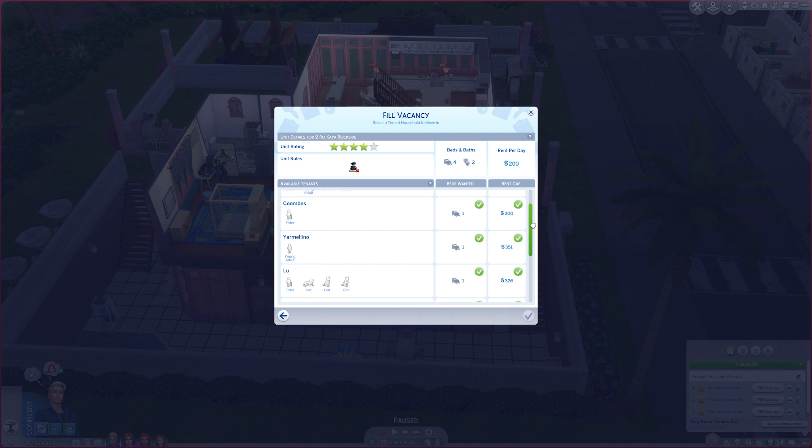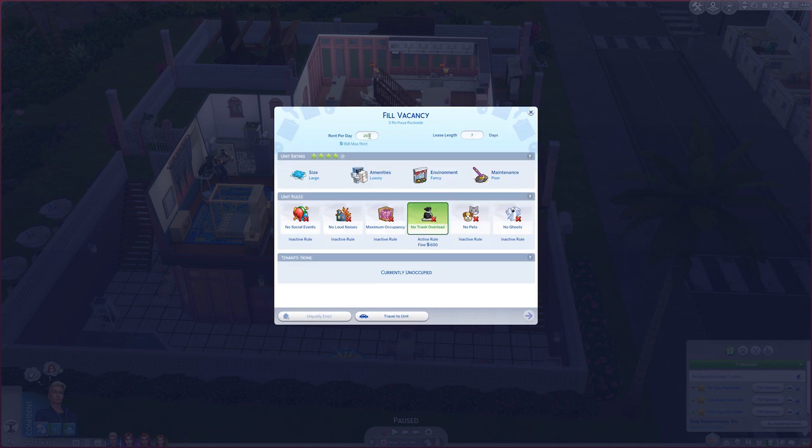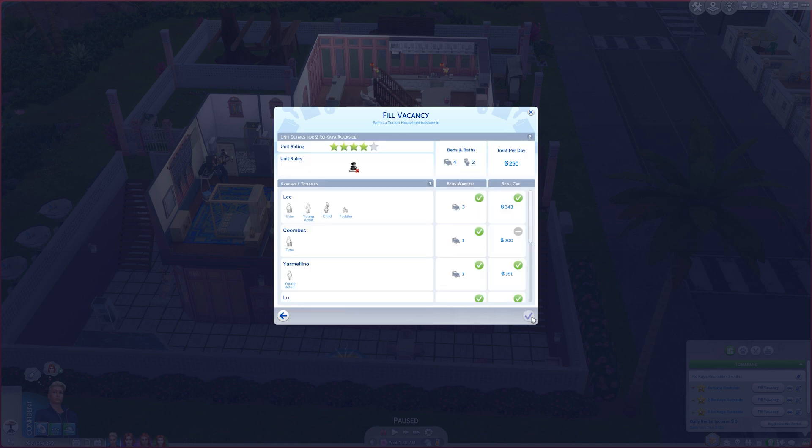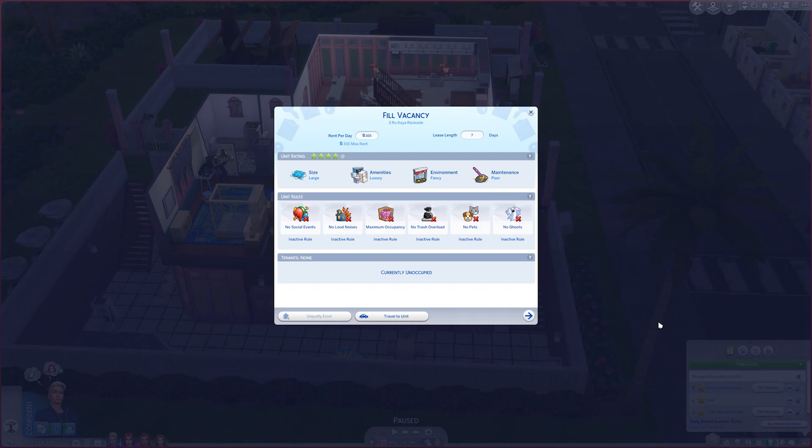We're going to choose that tenant group and confirm. Now we'll try to fill the vacancy for the next unit. For that one we'll also apply no trash overload, and since the rent can't be as high we'll set it at 225. We'll see who's available — if it's the same Sims or different people.